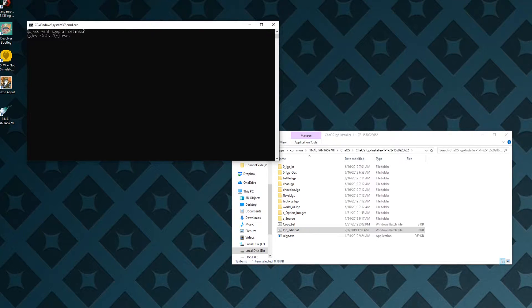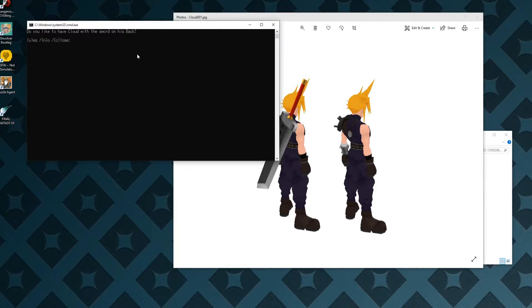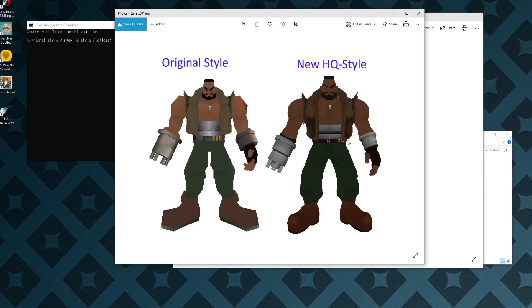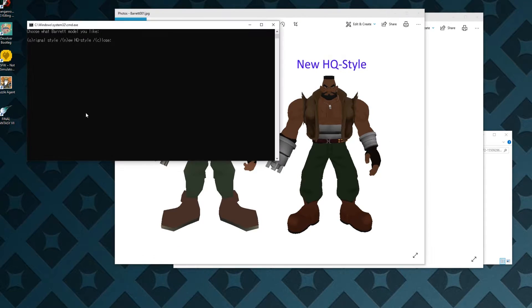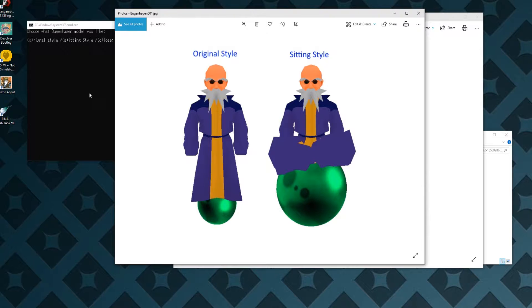Once it's done installing, it'll give you an option that says 'Do you want special settings?' I'm going to assume that means do you want to customize how the mod will look. I hit yes, and then it's asking things like 'Do you want Cloud with his sword on his back?' You just go through the installer answering questions based on how you feel. It'll also ask if you want the original Barrett or a newer HD version — I'm going to say I want the new HD version. Then it asks about the Reunion mod.